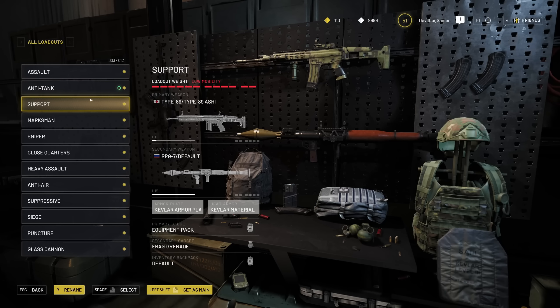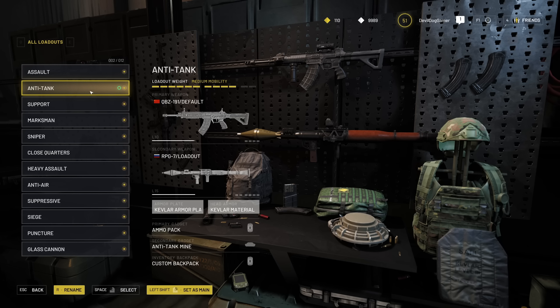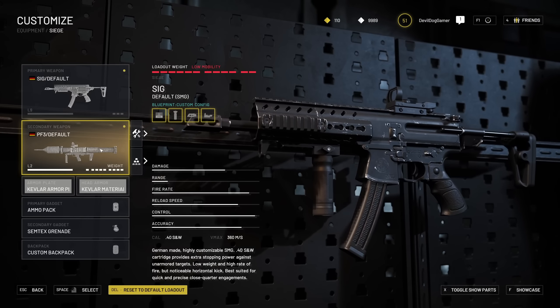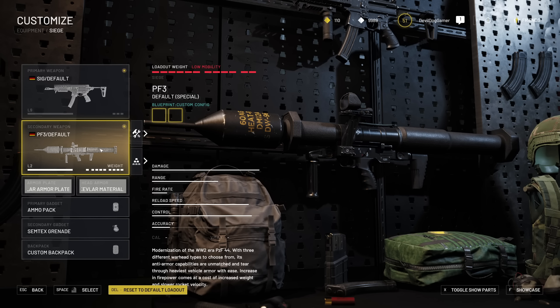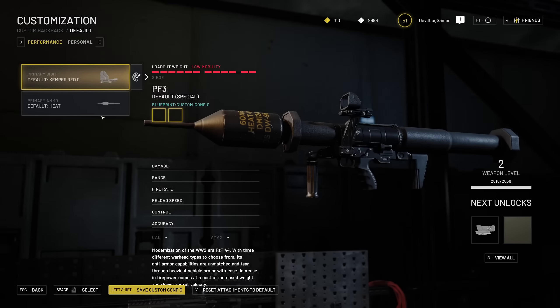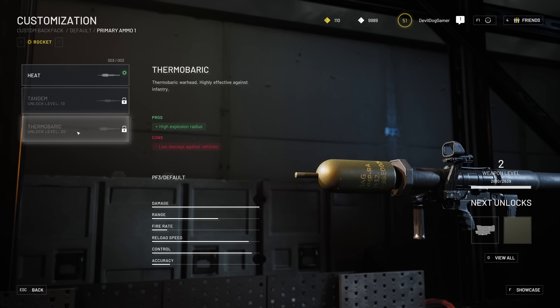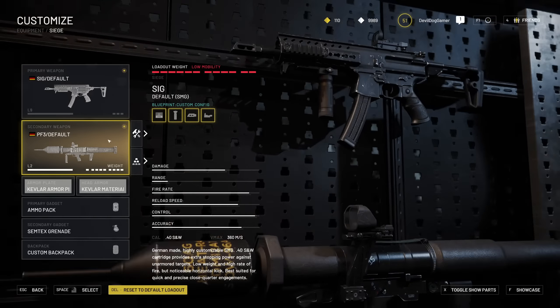First of all, they released the QBZ-191 Assault Rifle — it's pretty good, not too bad. One of the big things they added was the PF-3. Now back in the day in the original game, they had an RPG with a tandem warhead to take out vehicles. Vehicles are overpowered in this game without that, but this changes it because not only do you get heat rounds, you get a tandem and a thermobaric for infantry. This is a huge addition to help balance out the vehicle and infantry gameplay.